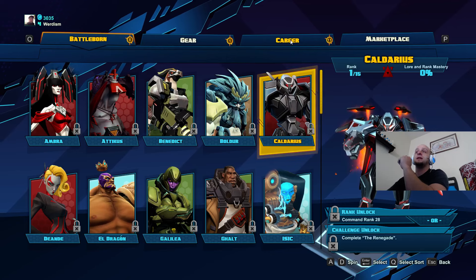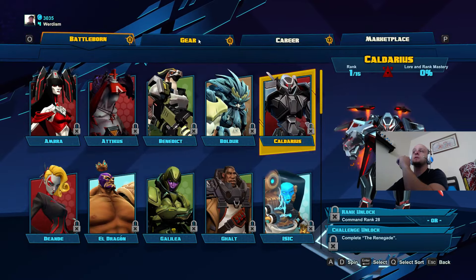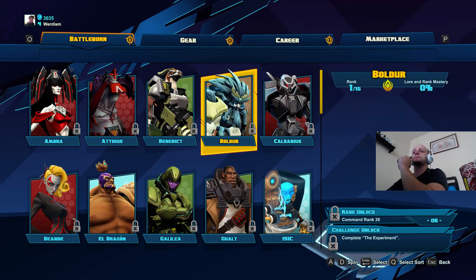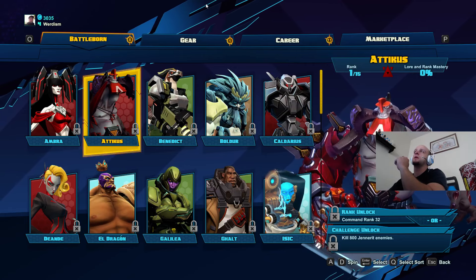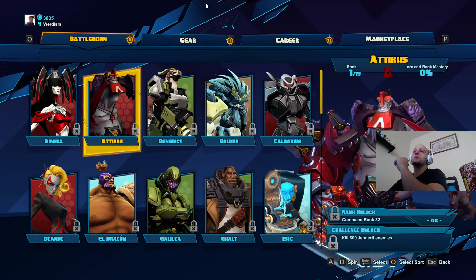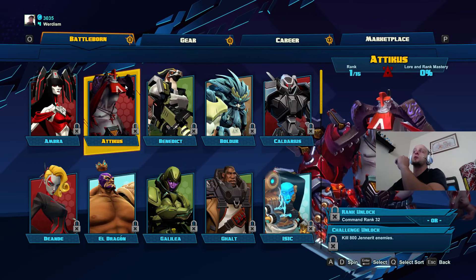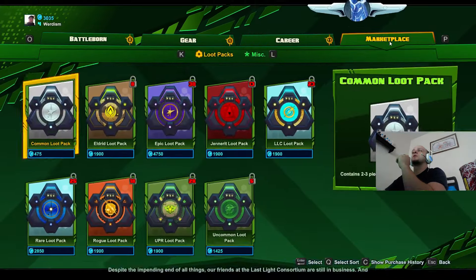The season pass is 18 dollars on CD Keys — probably 30 at retail. With season passes you're looking at dropping almost 100 bucks on any game nowadays. That's why I love PC. I bought Overwatch, Doom, The Division, and Battleborn for about 145 bucks total. At store prices that would be around 240 to 300. I also picked up Rainbow Six Siege for 36, so I was under 180 total where it would've been over 300 at base price.